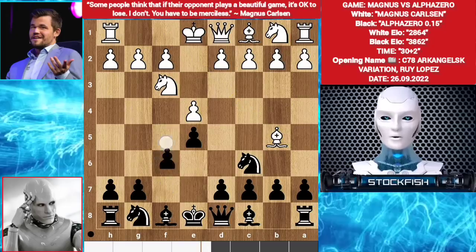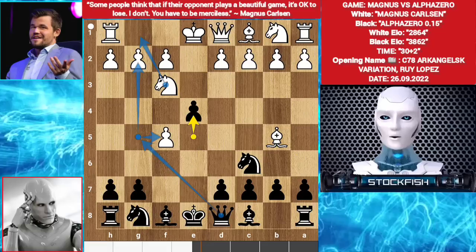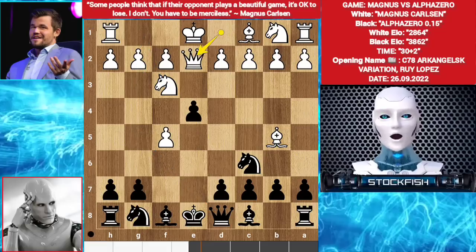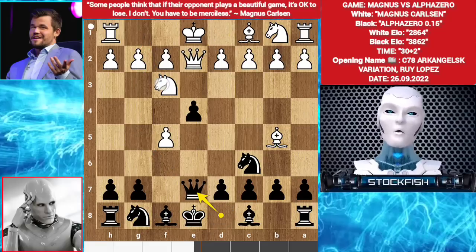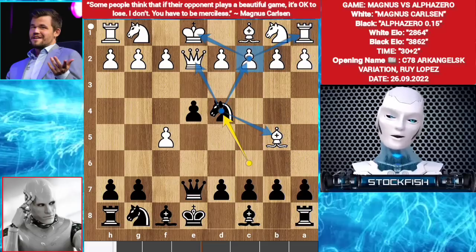Let me show the variation: f5. White captures on f5. e4 — the knight needs a safe place, every square is covered by the knight and queen. And you can't play knight g1, because of queen g5, hitting both pawns. Therefore white plays queen e2, queen e7. The knight needs a guard: knight g1, knight d4, targeting both pieces and threatening knight takes c2. White will lose material. I made a particular video about this; you can check it out after watching this video.